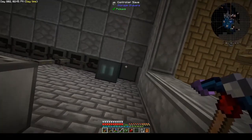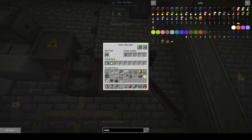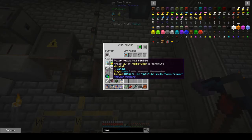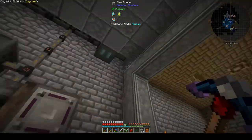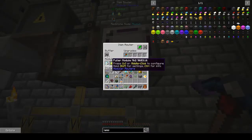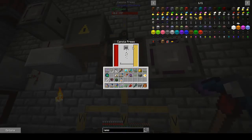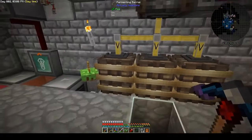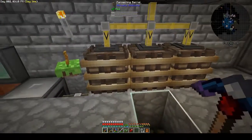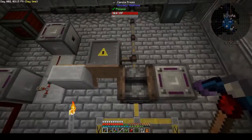From the beginning: an item router is pulling canola from the controller slave up here — this is my main storage above. It then sends it left to the canola press, which presses it and sends it down to 3 fermenting barrels. I believe the ratio is approximately 3 to 1, possibly close to 10 to 3, but this works.